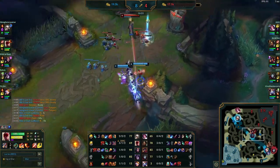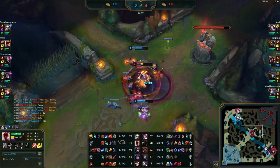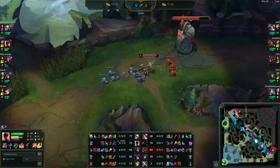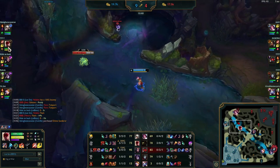Victor is an immobile mage — Lee Sin hits the Q, ward hops, knocks him into LeBlanc and that's just going to be an easy one-shot for them. Easy pickup, and he's looking straight away for Nidalee's raptors. He's not running back to his own jungle like the majority of players would — he's looking to take from the enemy and get even further ahead.